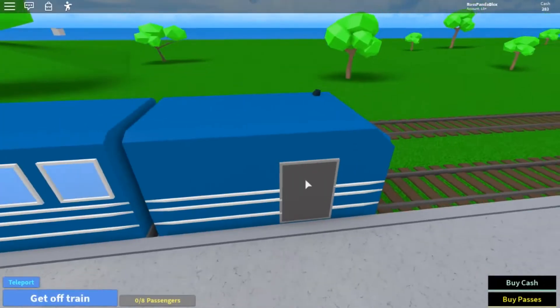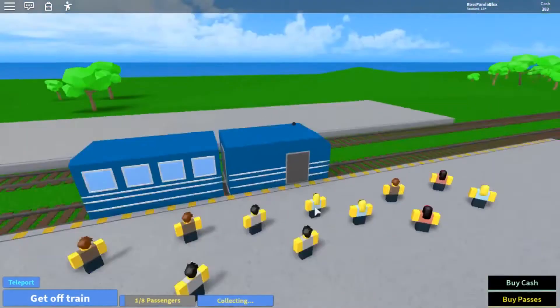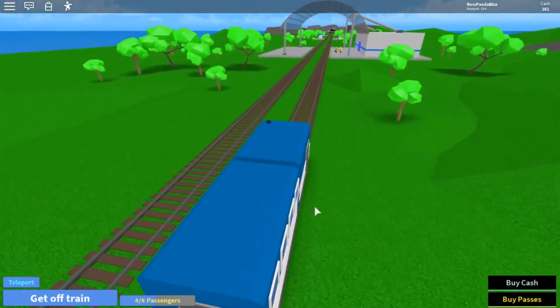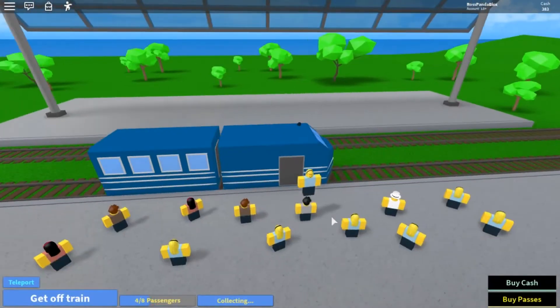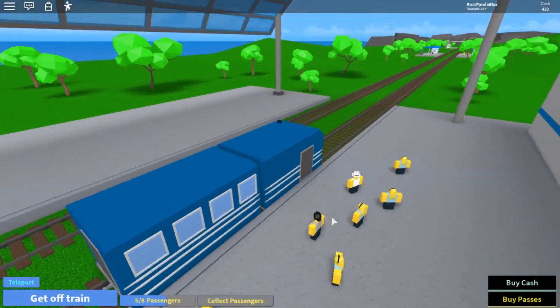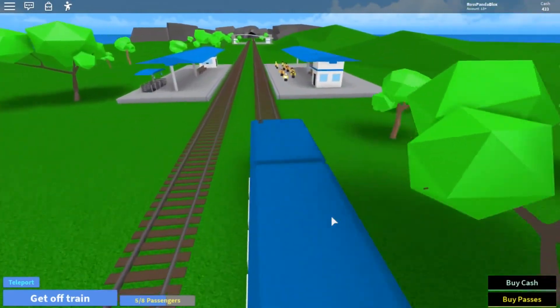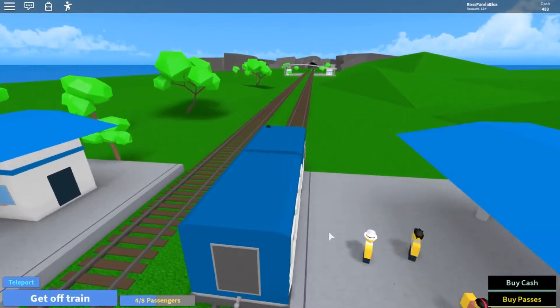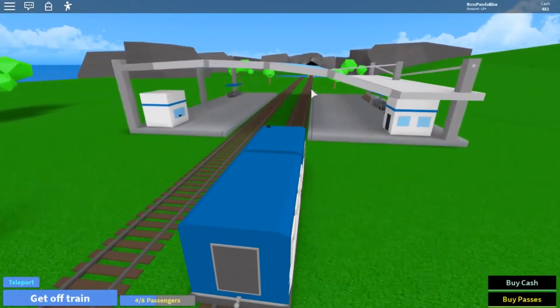So collect passengers. I would have to upgrade more room in my train so I can fit more passengers in - that will be another thing I'll save money for. Here we go, the third station. And this is the fourth one - once I unlock that, I think I'll be moved on to the city.